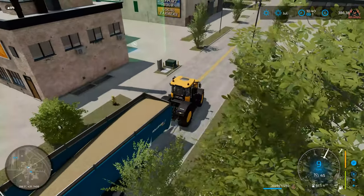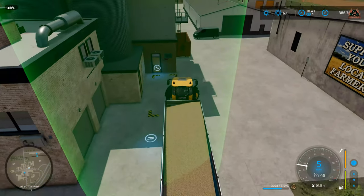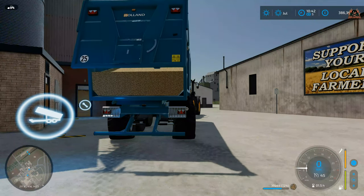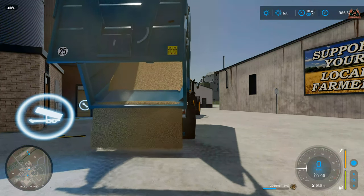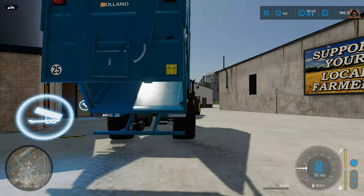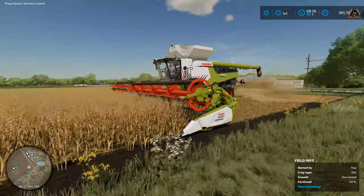I've got 30,281 litres — 71% of the capacity of this trailer. I'm taking it off to the cereal factory. This was the whole oat field. Let's see how much we get at the current price. Let's unload — there goes all my oat. It's a bit tricky to get into this area and getting this trailer and tractor out is a bit heavy — you've got to do a bit of manoeuvring. I've got just under £40,000 — £39,497 for that field in oat at the cereal factory.